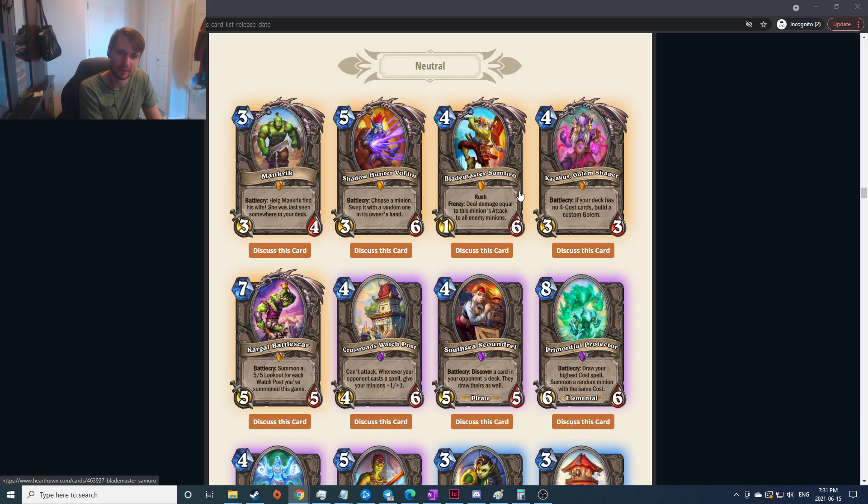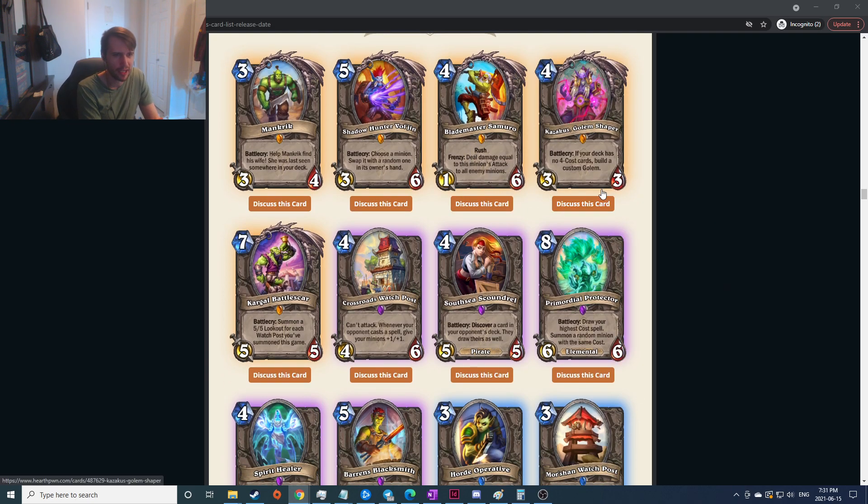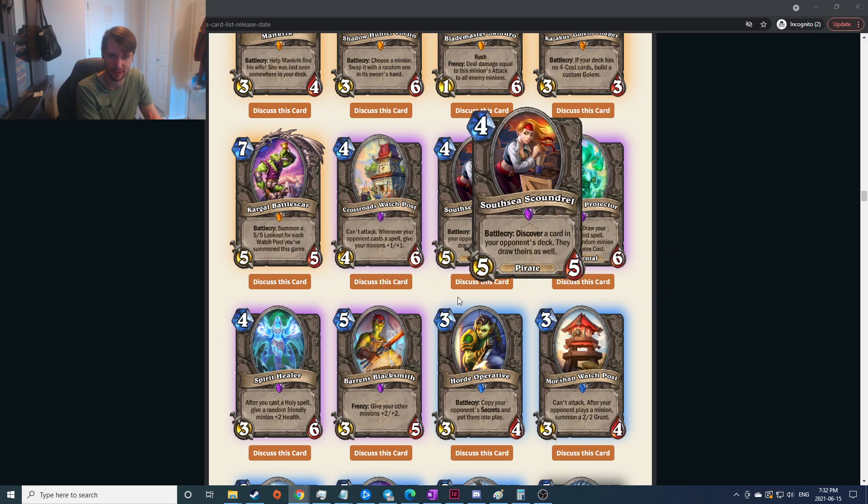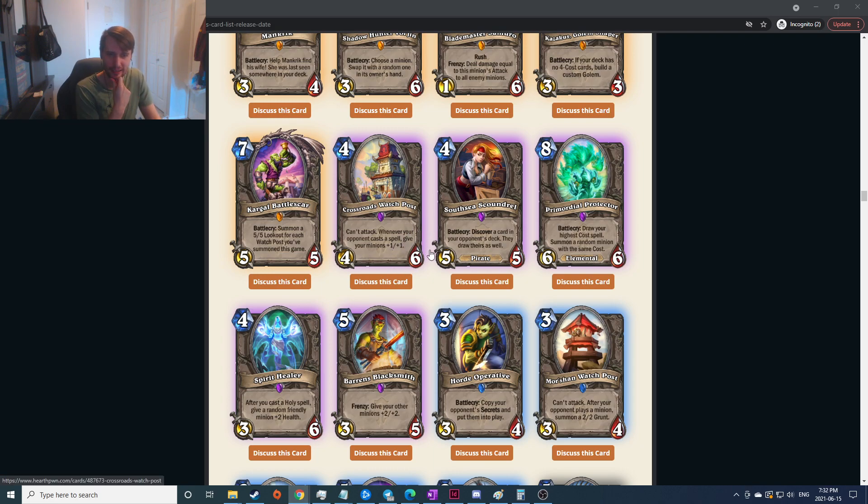If your deck has no Forecast cards build a custom golden one — no clue, not even trying to evaluate that. Summon a five-five Lookout for each Watch Post you've summoned this game — if Watch Posts are good that's gonna be super insanely good; seven mana summon any number of five-fives. These Watch Posts are can't-attack things. Give your minions plus one plus one — seems good. Discover a card in your opponent's deck, they draw theirs as well — still a four-mana five-five but it's going to benefit them more than you probably.